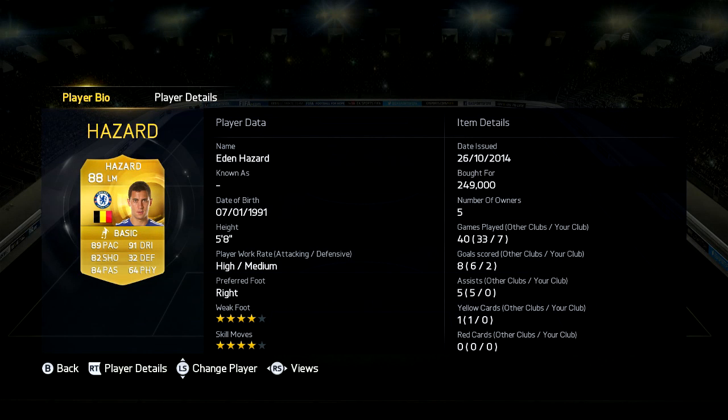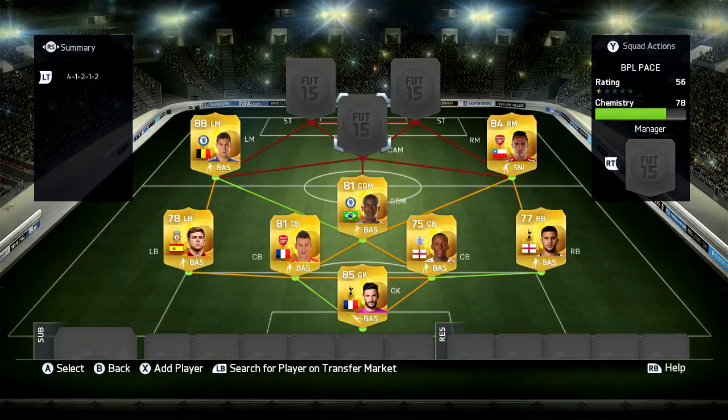Now in left mid we have Eden Hazard, 250k coins, 5 foot 8, high-medium work rates, 4 star weak foot, 4 star skill, 89 pace, 91 dribbling, 82 shooting and 84 passing.